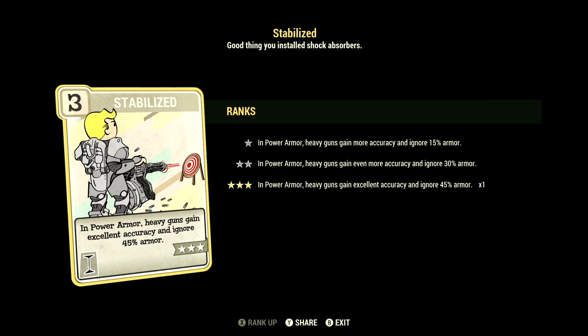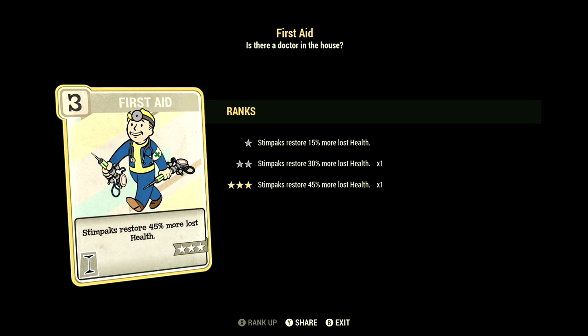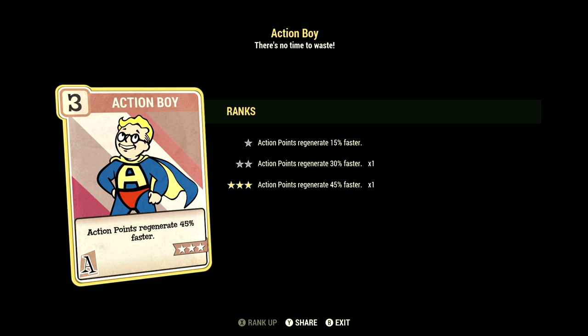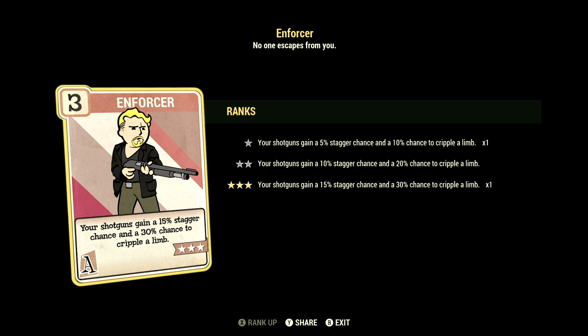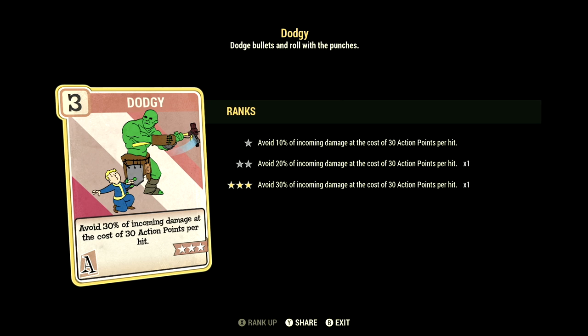Over in intelligence, we have 9, with Stabilized at 3 stars — in power armor, heavy guns gain excellent accuracy and ignore 45% armor. Batteries Included at 3 stars — energy weapon ammo weighs 90% less. First Aid at 3 stars — stimpaks restore 45% more lost health. Over in agility, we have 14, with Action Boy at 3 stars — action points regenerate 45% faster. Enforcer at 3 stars — your shotguns gain a 15% stagger chance and a 30% chance to cripple limb. Adrenaline at 5 stars — gain 10% up to max 60% damage for 30 seconds per kill, duration refreshes with kills. Dodgy at 3 stars — avoid 30% of incoming damage at the cost of 30 action points per hit.